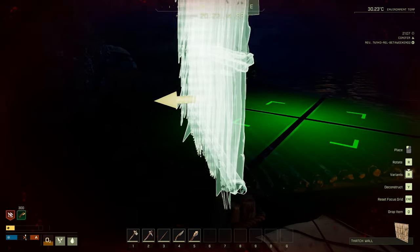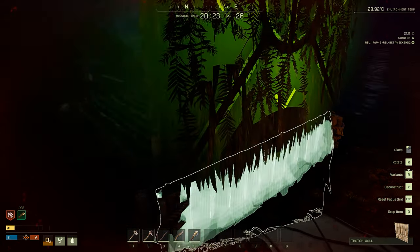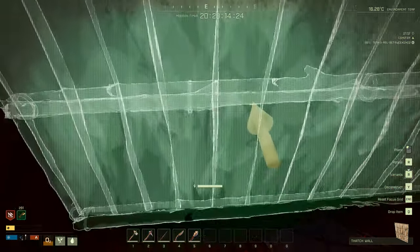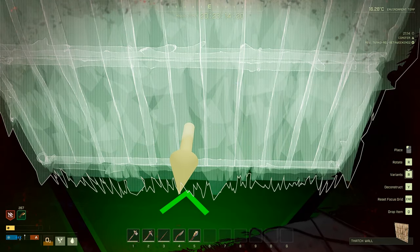I want the door to come this way, so I'm going to close this. The wall is going to point outwards with the arrow. I want to put this down. You can press R to rotate it, or you can hold R.